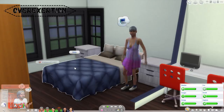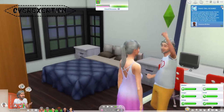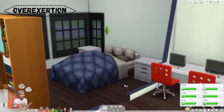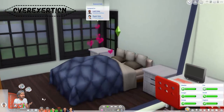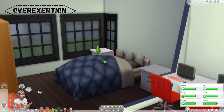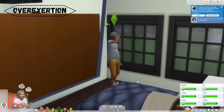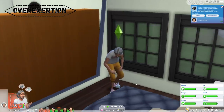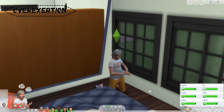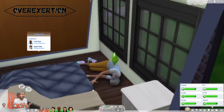The next way that Sims can die is death by overexertion. This is a death only available to elder Sims and happens when they do too much physical activity, which can include exercising or trying to woohoo too many times. If you want to avoid death by overexertion, you should pay attention to your elders' moodlets, as they get an uncomfortable moodlet letting you know that they will die if they do one more physical activity. When these Sims are dying, they'll grab onto their wrist as if checking their pulse and fall to the floor where they will wait for the Grim Reaper.